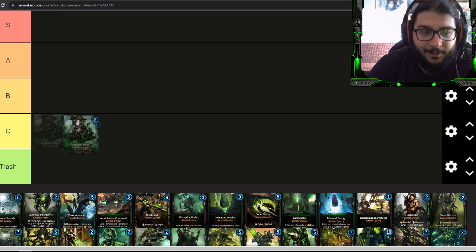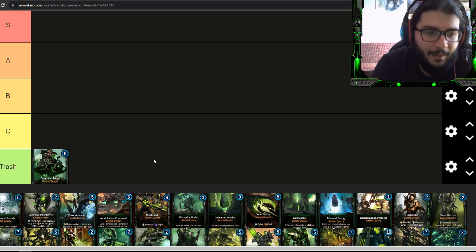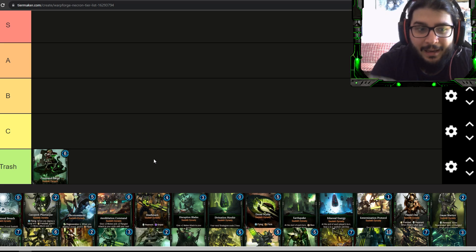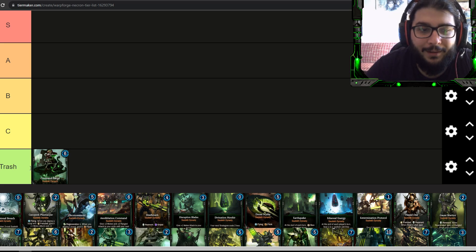The first card is Command Barge, which instantly goes into Trash tier. It was changed at some point and the problem is it does nothing when you play it. It's six energy, roughly six-six, but with only two melee attack and no abilities at all. It used to have a rally to deal three damage but that was removed. The melee attack is extremely low so you won't get any value out of this unit. Just avoid this card entirely.